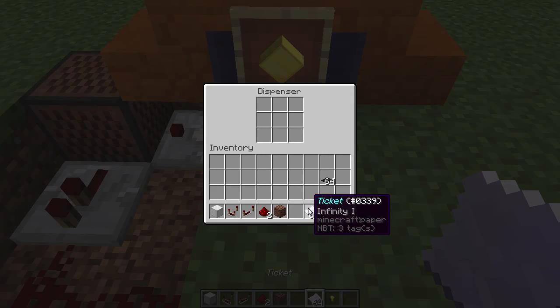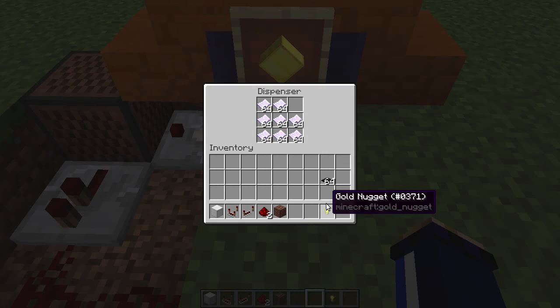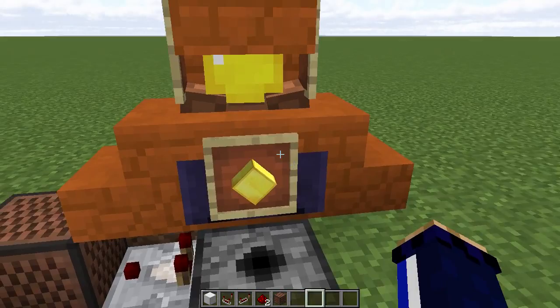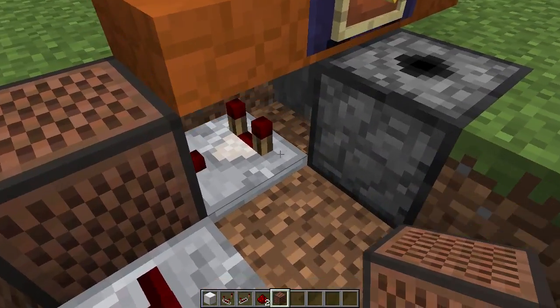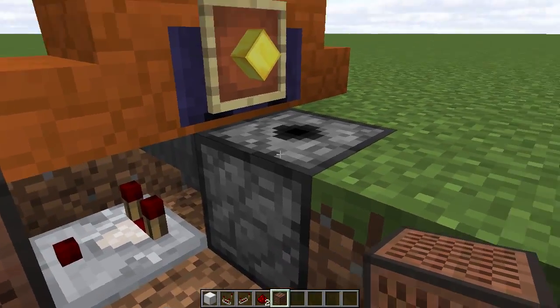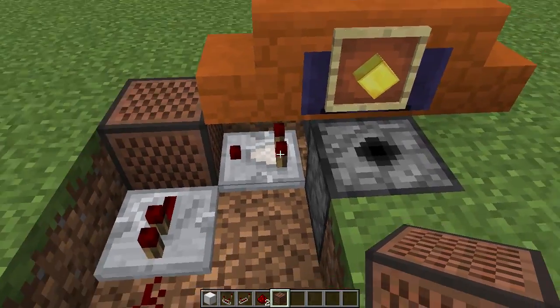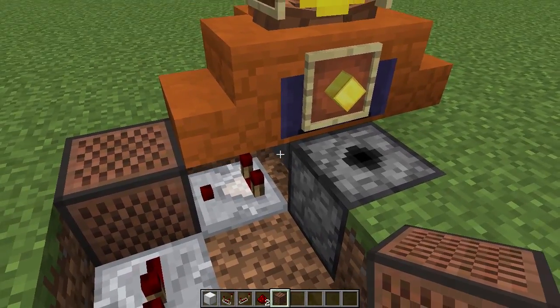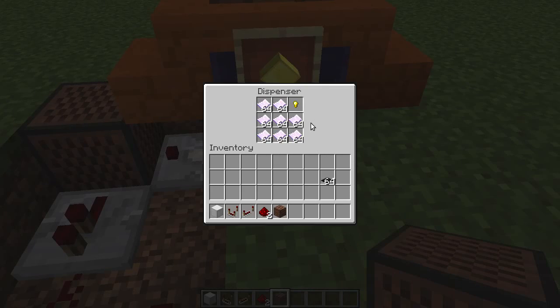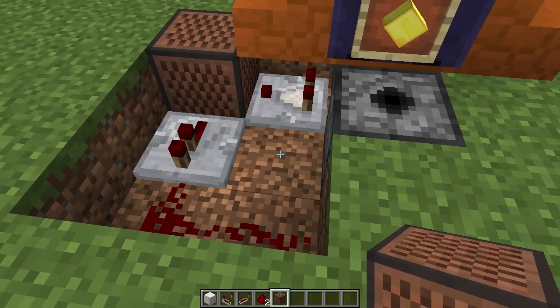Fill up the dispenser with whatever you want to dispense — primarily tickets — but leave one gap available for whatever you want people to throw in. Make sure they know to throw that in, because if they throw in something else it's going to leave the circuit permanently on: the item won't be able to get from the hopper into the dispenser and it will pretty much break the machine — and the technician will have to come along, grumble grumble. Make sure people know they can throw in gold nuggets; they can throw tickets back in as well but they'll probably just get a ticket back anyway.